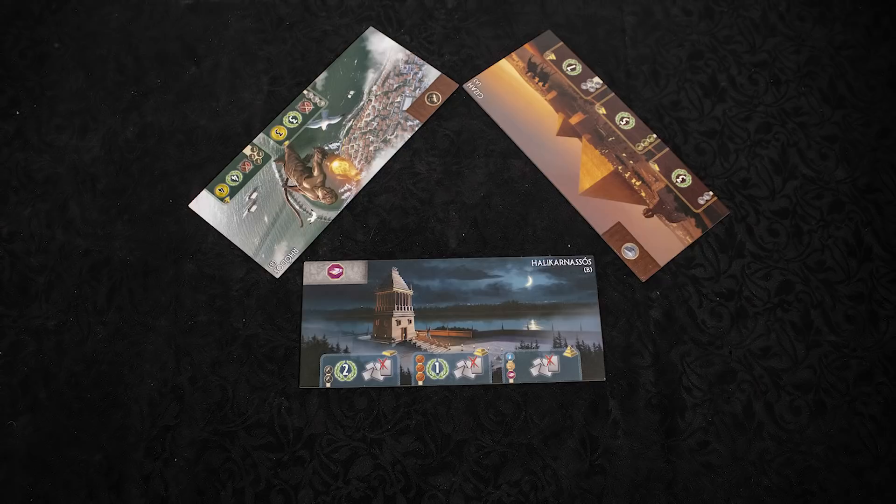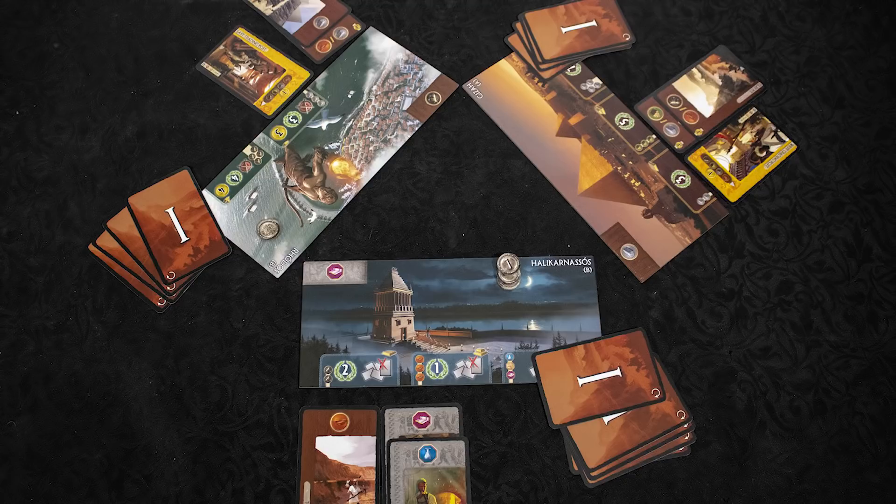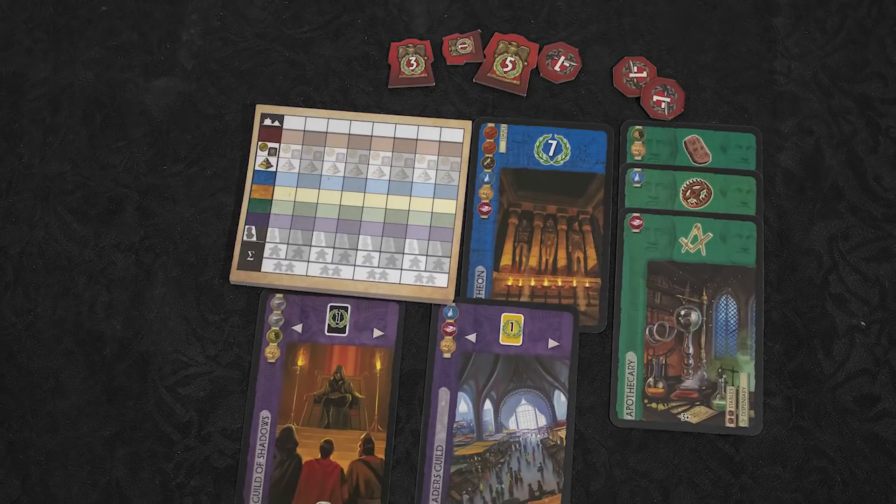Across the ancient world, there are many great wonders under construction — the Pyramids, the Colossus, and of course Helicanasus B. The civilizations are interconnected and trade with each other, sharing knowledge and goods, as well as insults and war. You will build infrastructure, science, and the weapons of war. But most importantly, you will construct your wonder and use its unique abilities to become the greatest civilization of the ancient world.